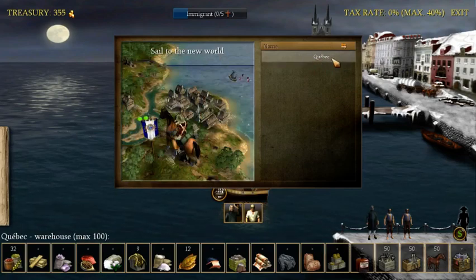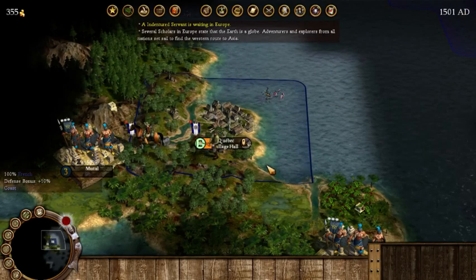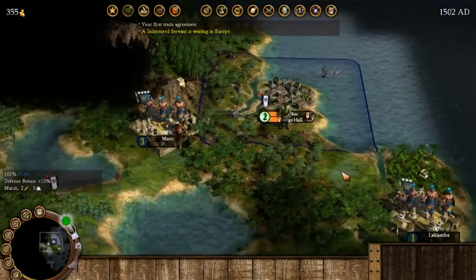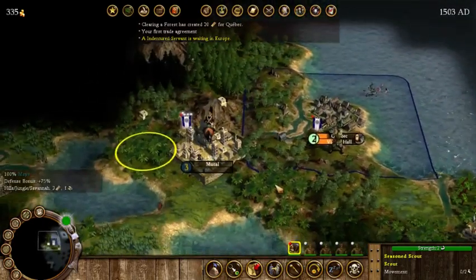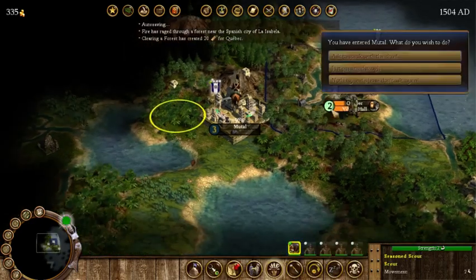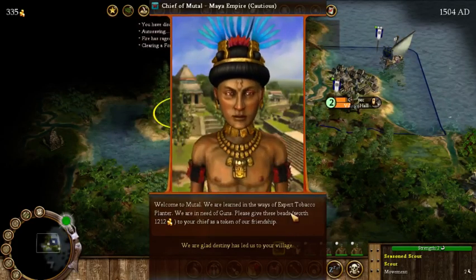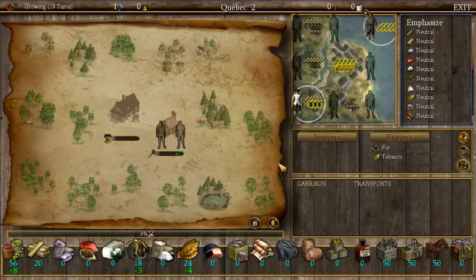Let's grab this indentured servant and sail back to the new world. You can see this pop-up now — I can get that ship to sail directly to the settlement of Quebec, which is a nice feature. We end our turn, and we have our first trade agreement. We should go talk with the native folks to see what they can train our colonists as. Speaking with the chief: they need guns and they are expert tobacco planters.